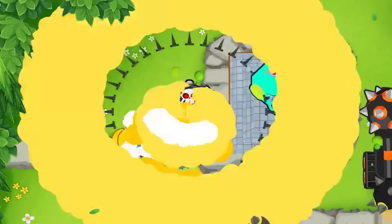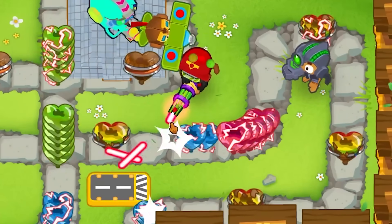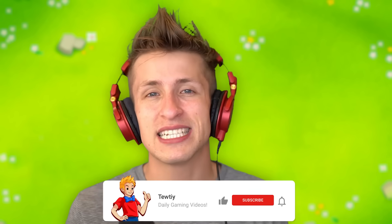We have figured out how to genetically splice monkeys together so that we can transfer powers from one monkey to the other, allowing, for example, attack shooters to have recursive bomb shooters, or boomerang monkeys to have Benjamin's abilities. The possibilities are completely endless — today we're going to be trying out some of the most lethal and deadly combinations you can achieve through this awesome mod.